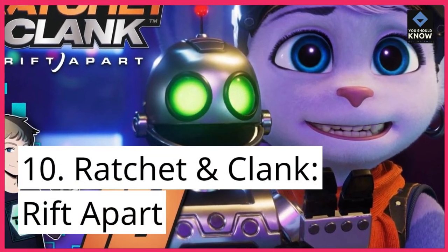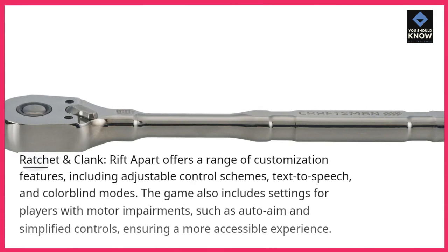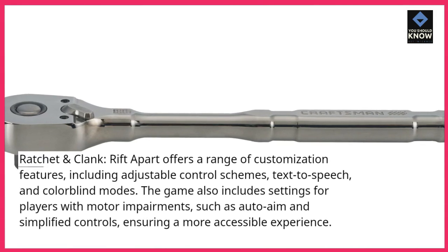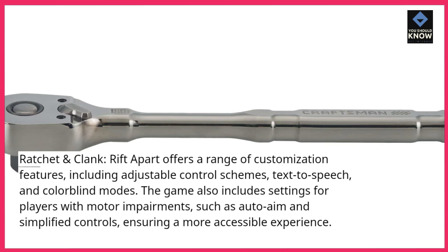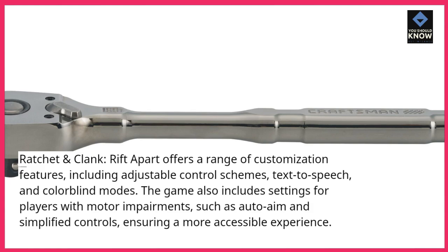Ratchet & Clank Rift Apart: Ratchet & Clank Rift Apart offers a range of customization features, including adjustable control schemes, text-to-speech, and colorblind modes. The game also includes settings for players with motor impairments, such as auto-aim and simplified controls, ensuring a more accessible experience.